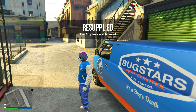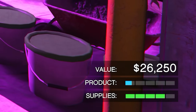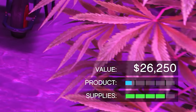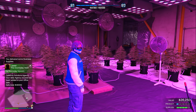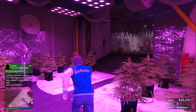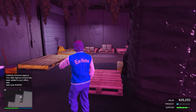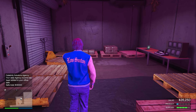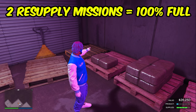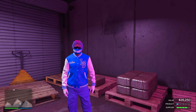Once you finish the resupply mission, you'll be back inside your flower farm. As you can see in the bottom right, you now get double the supplies — instead of two bars you get four bars in your supply level, which is really clutch. Four out of five bars gets your product to around 85% full, so you only need to do one more resupply mission to hit 100%.